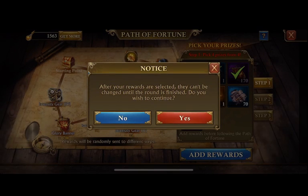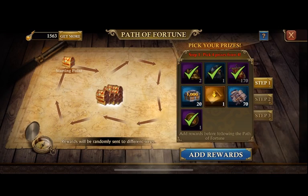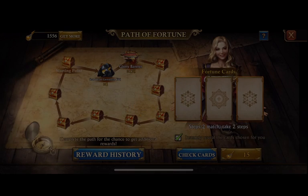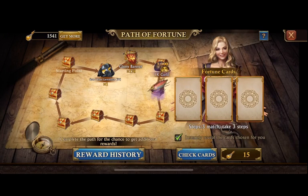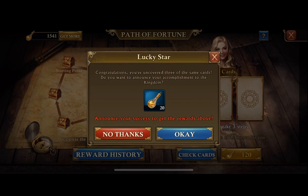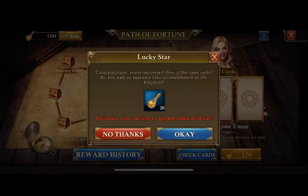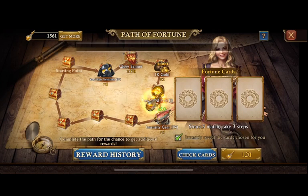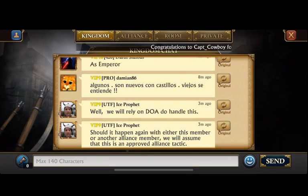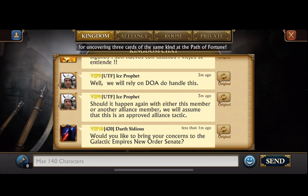Let's go ahead and go through this again and see how far we can get. I was able to take three steps — that's the maximum you can take. And look at this: 'Lucky Star — do you want to announce your accomplishment to the kingdom for an extra free 20 points?' Yeah, why not. And if you see here, it's a banner across the top of the screen. I thought it was going to go into kingdom chat, but it didn't — it was actually a banner like the one you get if you pay 200 gold in KC to send a message to everyone.